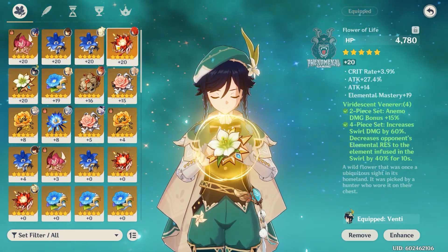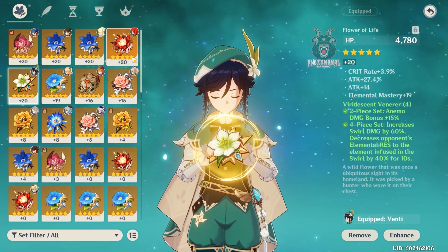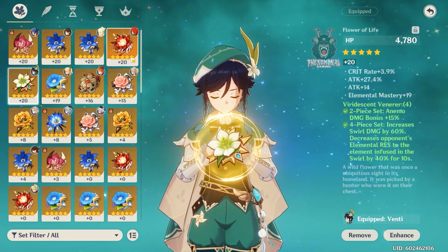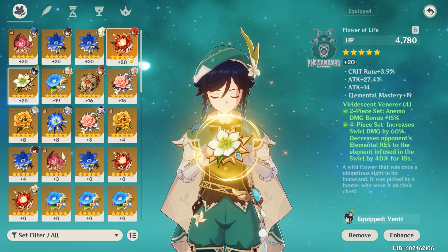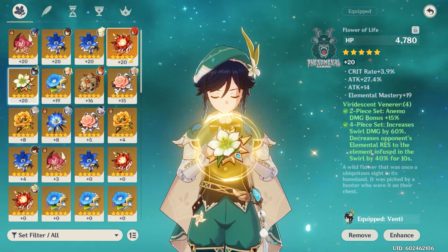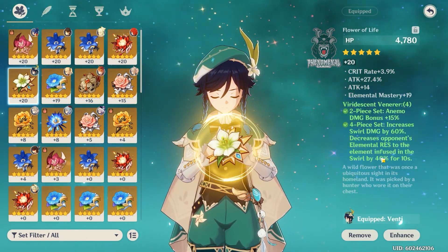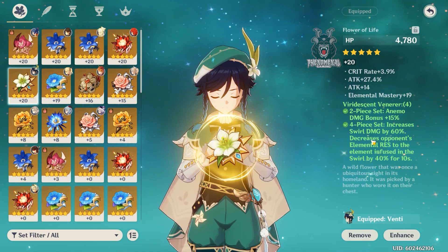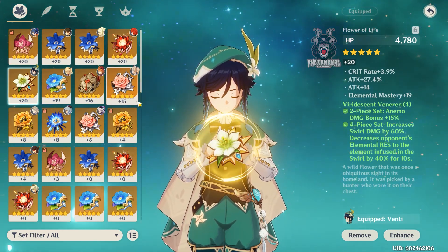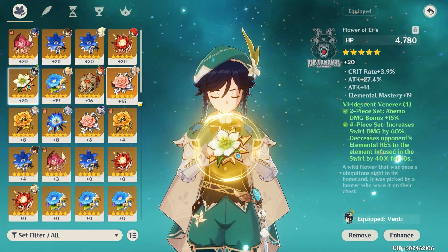For example, say I have Diluc and use his elemental skill to put fire on the enemy. I switch to Venti and press his elemental skill — it creates an anemo circle that launches enemies and deals anemo damage. That procs the swirl effect, which reduces the enemy's pyro resistance by 40%, so switching back to Diluc deals increased pyro damage.